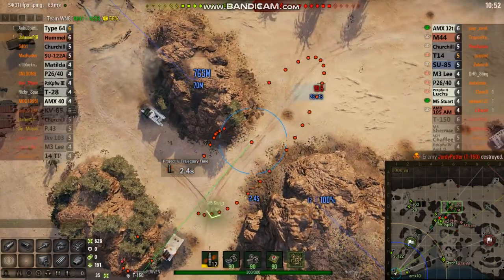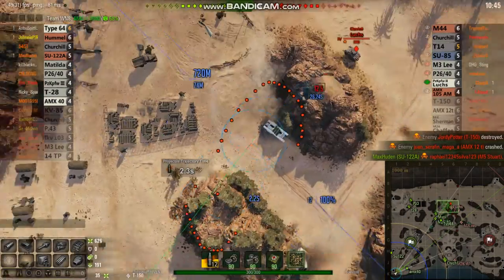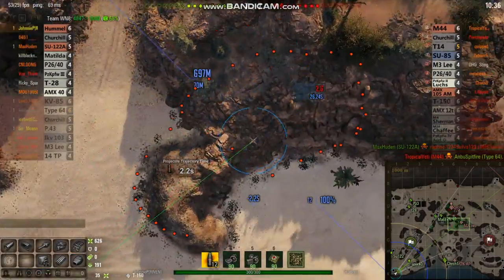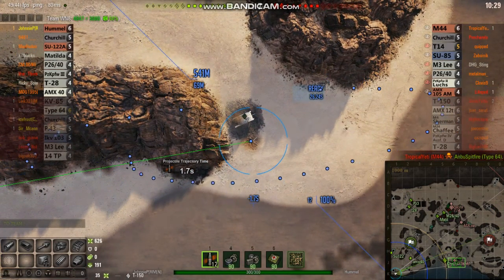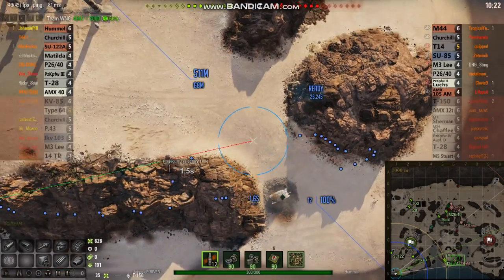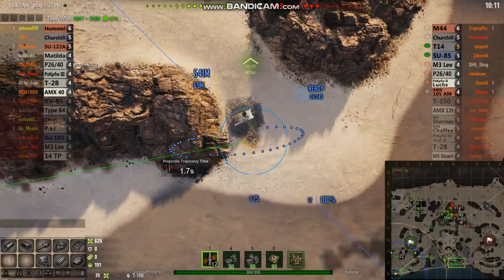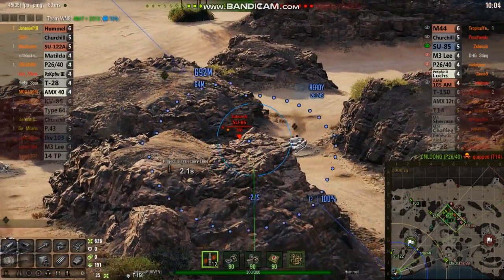Okay, there's that T-14. He's still hanging in there, and he's doing the right thing — he keeps moving backwards and forwards. There's that Luchs, he's going to be a bit of a pest. Their artillery kills our light. Not a good situation at all. Now where'd that P-46-40 go? That's one tank that does have me worried. It's a good tank, and in the right hands it can be a game-changer. I only got one heavy left. The P-14 just got killed by our P-46-40 — see what I mean? Dangerous.